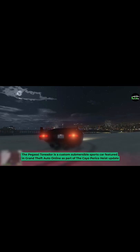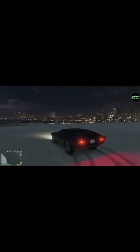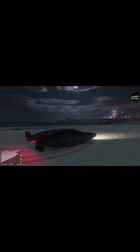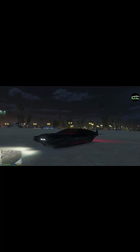The Pegasi Toreator is a custom submersible sports car featured in GTA Online as part of the Cayo Perico Heist update. The vehicle is based on the Lamborghini Marzal, seen in the wedge-shaped profile, narrow front end, greenhouse area, and four-door layout, while the headlights draw inspiration from the Aston Martin Lagonda.